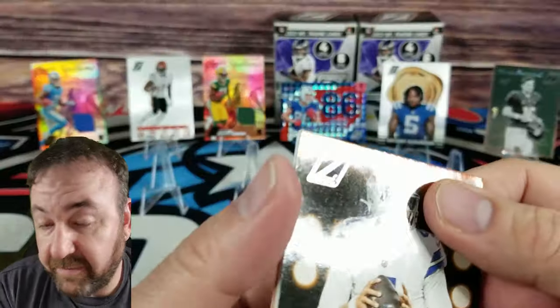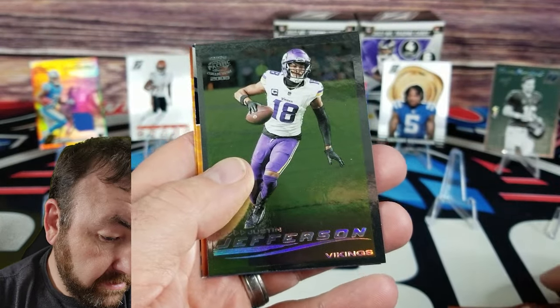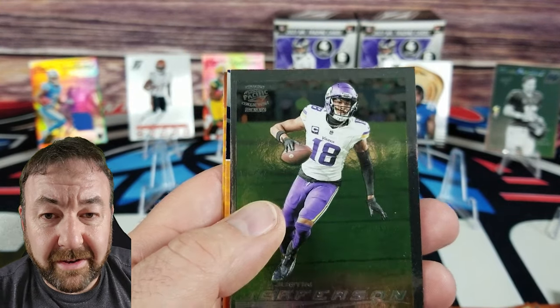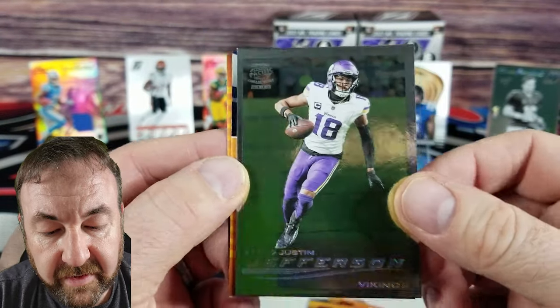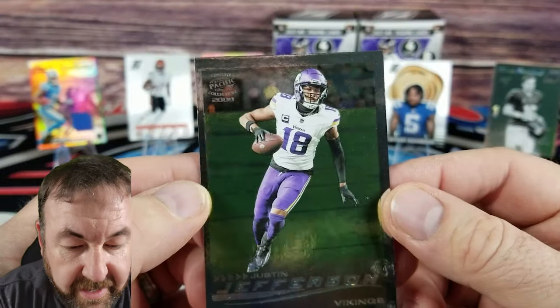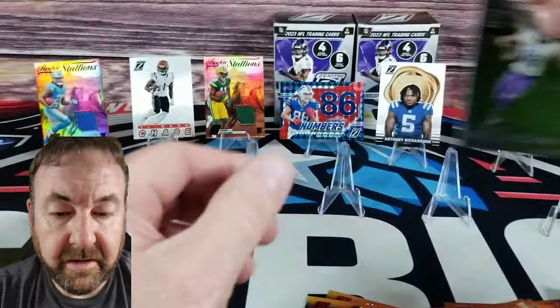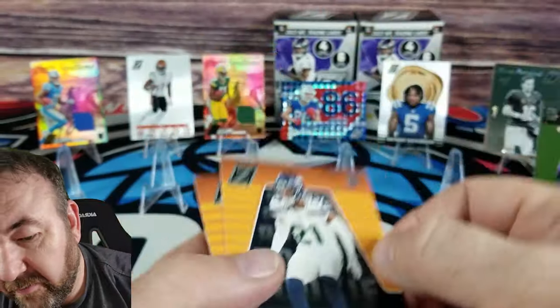Draft is coming up, Masters is going on right now — I did put out a golf video. Pack number three: Justin Jefferson — one of the Pacific cards and it's a thicker stock too. Glad they're doing the thicker stock cards in the blasters. Quentin Johnson and Devin Witherspoon also in the pack.